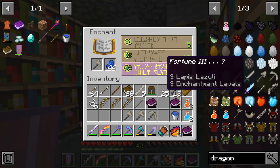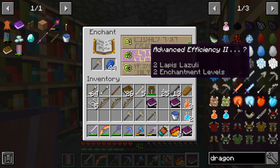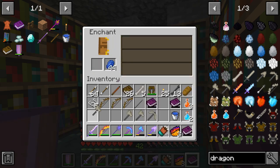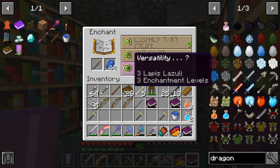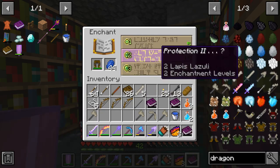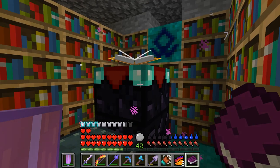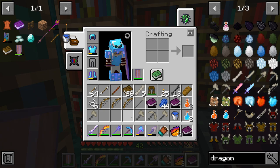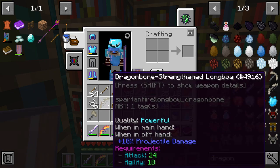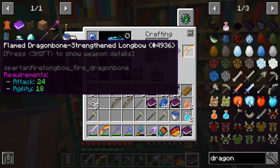Continuing through — fortune three would be good, but I'd prefer advanced efficiency or Unbreaking, so I'm not going to enchant that. Versatility, reinforced sharpness, and Unbreaking — I'd prefer Unbreaking over any of those. Agility, protection. Whenever you get stuck like this, also remember: before you enchant, if you're working with dragon weapons, you can enchant with dragon's blood to make it even more powerful.